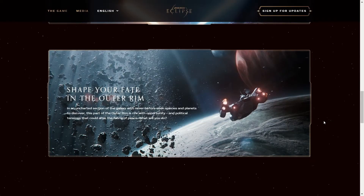After that, we have "Shape Your Fate in the Outer Rim. In an uncharted section of the galaxy with never-before-seen species and planets to discover, this part of the Outer Rim is rife with opportunity and political tensions that could alter the fabric of peace." This is further pushing the multiple endings angle, and it also seems to be proving my theory even more on how the Trade Federation and whatever this other Neimoidian group is are going to be fighting, or at least having some sort of political tensions that could alter the fate of the galaxy. Maybe this is how the Trade Federation got to such a point of power that it was able to blockade Naboo in The Phantom Menace — which we know was manipulated behind the scenes by Palpatine. Maybe we'll even get to see Plagueis behind the scenes manipulating the galaxy to put into action his plan that Palpatine eventually carries out.